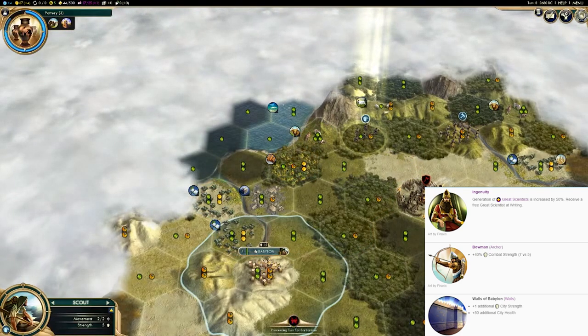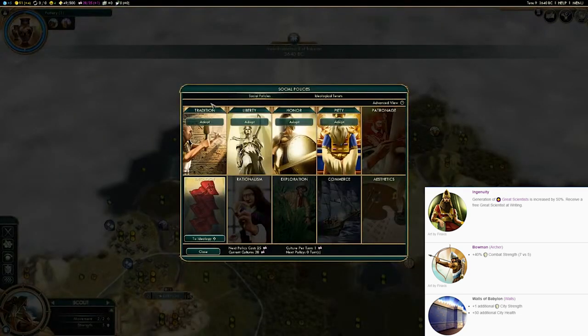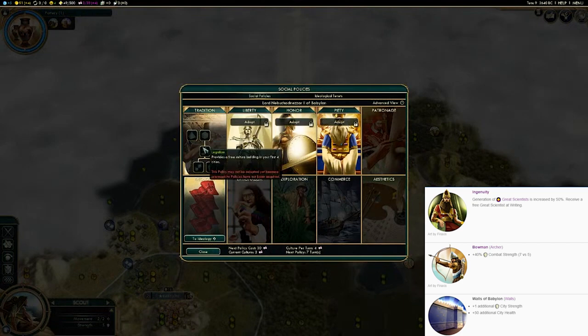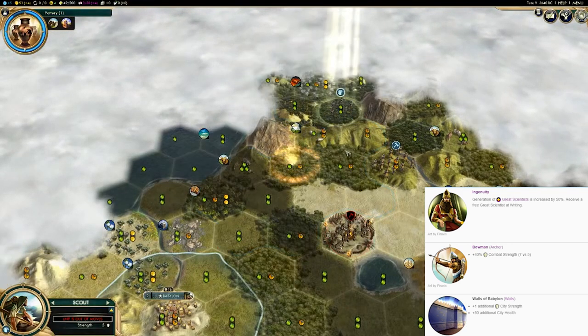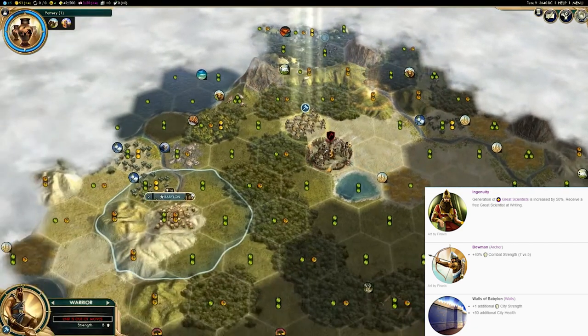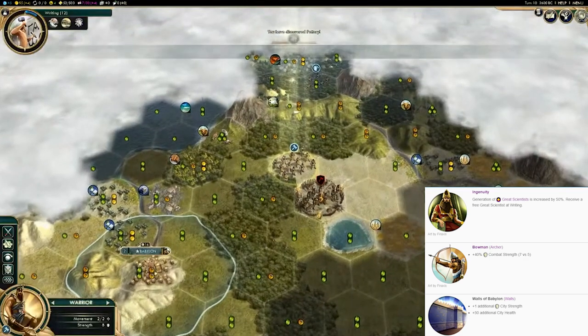I'm also going to take you through how to approach social policies, things like religion, ideology, build order, how to handle your unique unit and buildings, and finally I'm going to share some tips for pitfalls to avoid when you're playing as Babylon, because I see a lot of players make very similar, repetitive, but also actually quite sensible mistakes. These are things that you would think would be a good idea in theory, but when it comes down to practice, actually you're tripping yourself up.